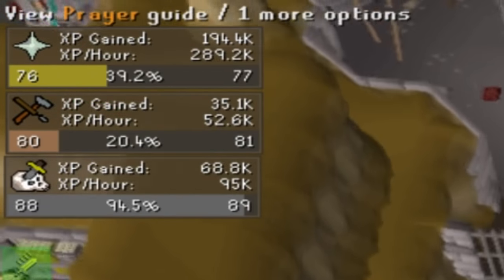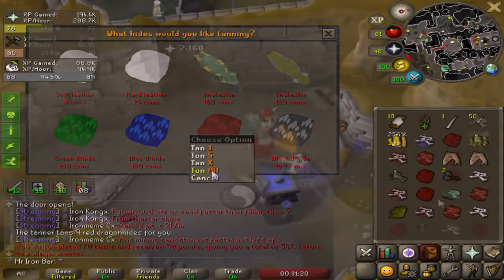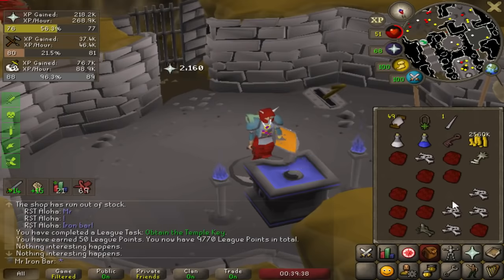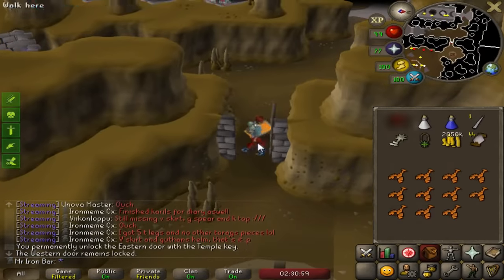On the left side you can see the XP rate — it's pretty good. 300k prayer XP per hour, 50k crafting, about 90k slayer. I got a key — nice! Now I can get here a little bit faster because there's a front door over there.